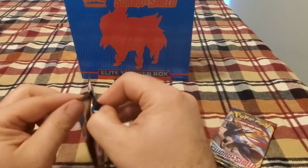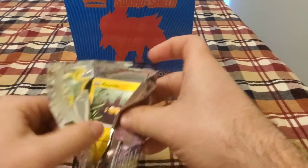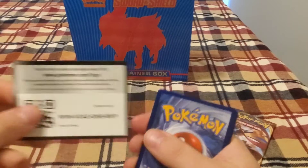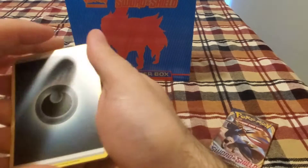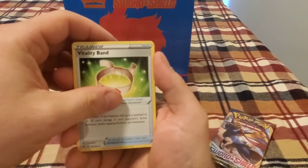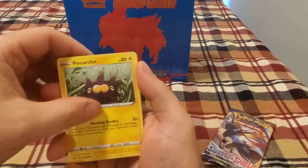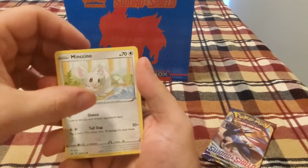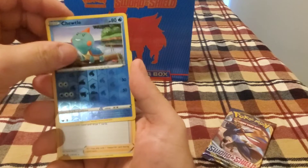We got two packs left — this is not looking very good. Code card. We got Vitality Band, Raboot, Sudowoodo, Pincurchin, Blipbug, Rhyhorn, Inkay, Chinchoe, reverse holo Chewtle.